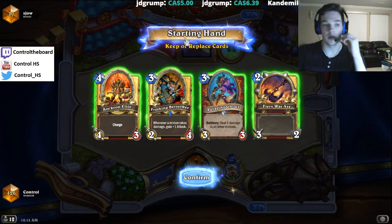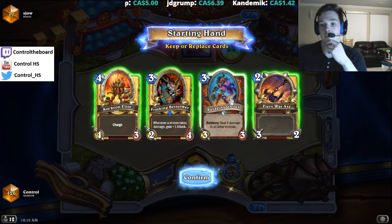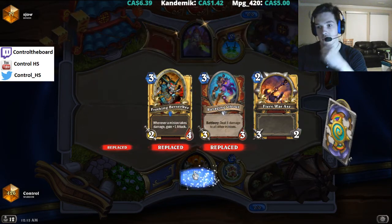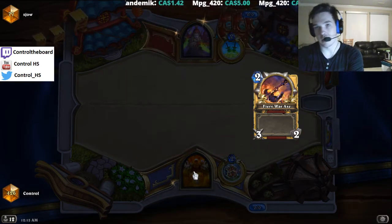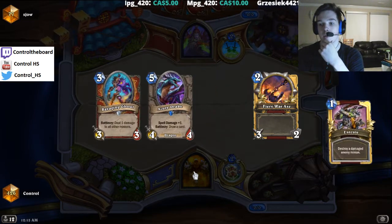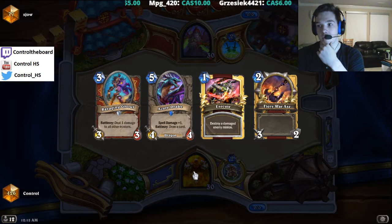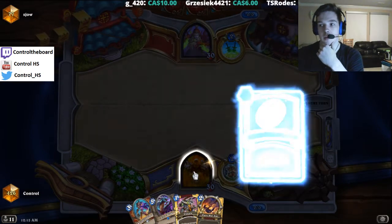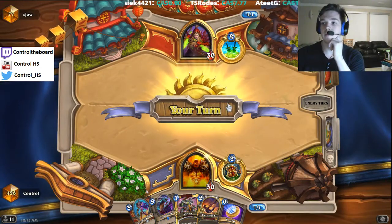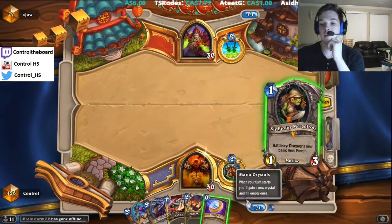Hey, what's up guys, this is Control playing a game against Show. Right off the bat, I'm gonna keep the war axe and draw into dragons. Maybe a mistake because we have quality three and a four drop with the frothing berserker and Corcoran Elite, but I think I'm okay trying to get something better — like Alex draws the champion and a dragon to be played early. Pretty happy about that, feeling is really nice to see on turn one.